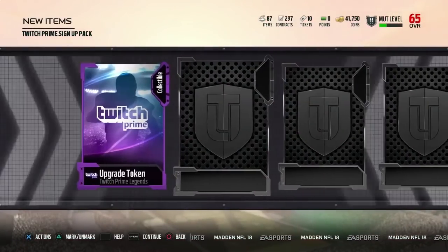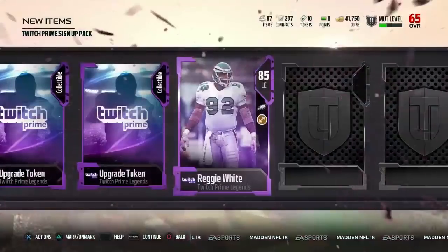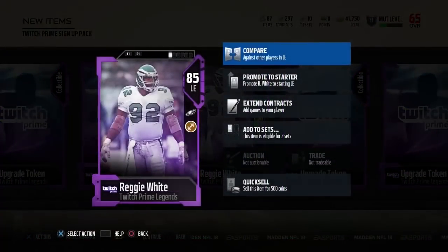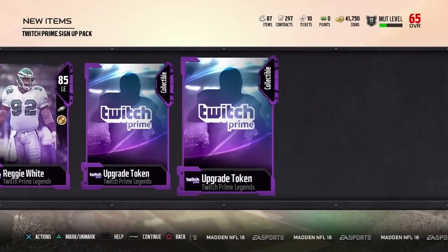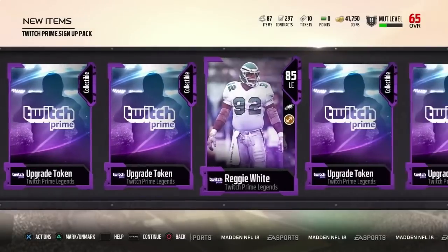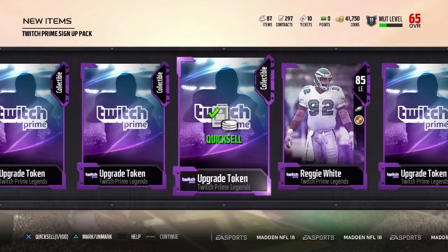This is the Twitch Prime promo pack — I already know what's in it because I've seen other people post it. So we've got: upgrade token, upgrade token, upgrade token, and Reggie White 85 overall. Just the 85 overall is pretty nice — these attributes are actually really quite good for this point in the game. Basically, what you're going to do is take all of these collectibles and put them into a set. Take the Reggie White, put him into a set, and you'll be able to turn him into a 90 overall.